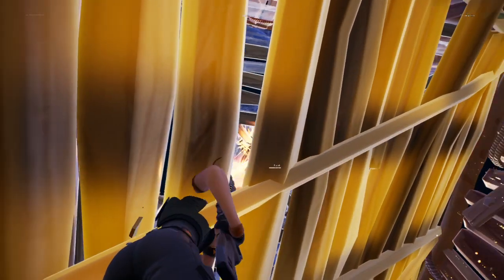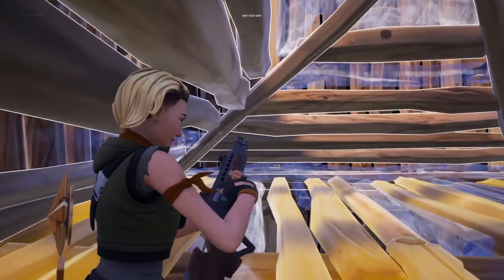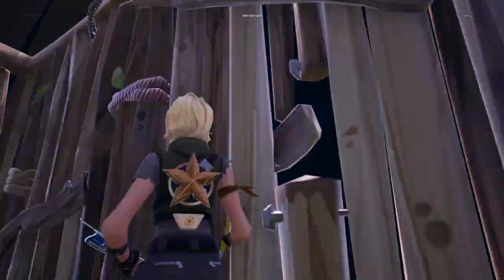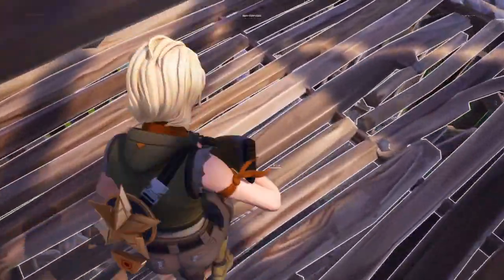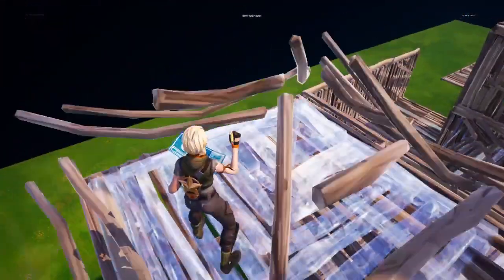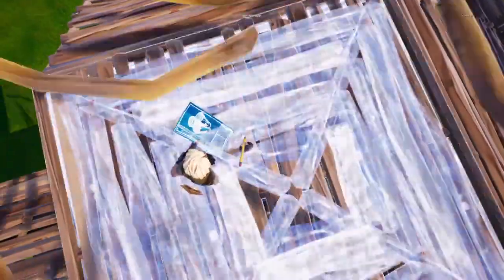Now check this out — walls, a pyramid up above, and the floor is phased. Edit the pyramid, move up. We're going to edit the pyramid while phased inside of it. You have to place it and phase inside the pyramid. I figured out how to phase into the floor — now phase into the pyramid.